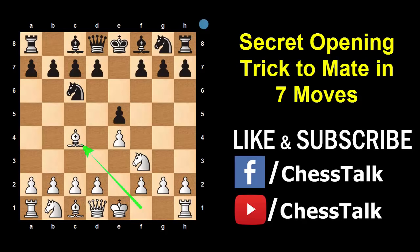Hello Chess friends and welcome to Chess Talk. Today I am going to share with you a secret chess opening trick to trap and mate your opponent in 7 moves only. This trick can be played by Black against the famous Italian opening. I am going to show you the exact strategy and moves to fool your opponent and win the game as fast as possible.